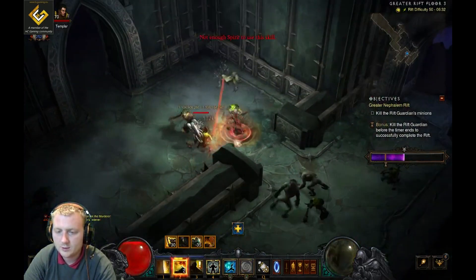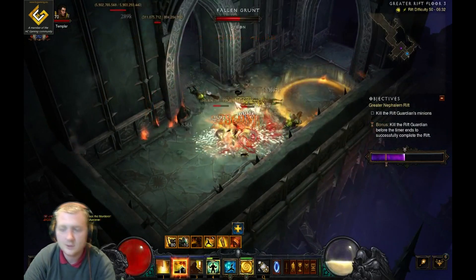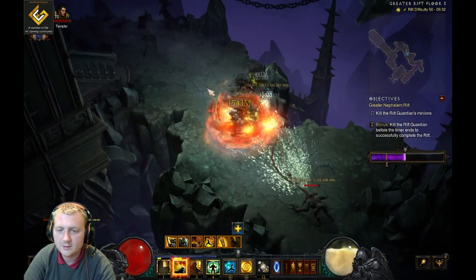As soon as I get to the Shenlong window the spirit just drains. This is why I need the Flying Dragon — look how slowly the spirit is going up. So if I use any skills while I'm trying to generate spirit it's just so slow. I really need that Flying Dragon.